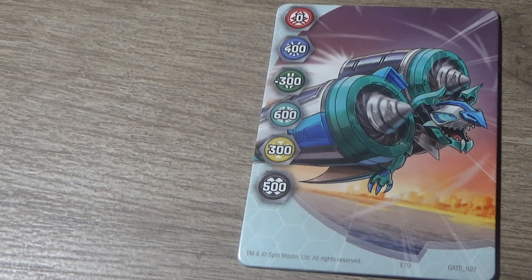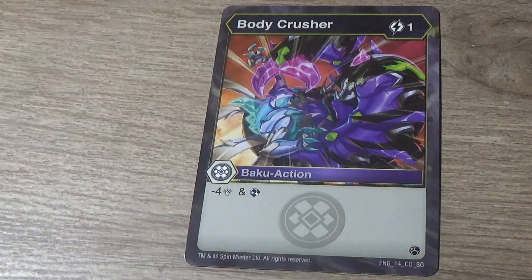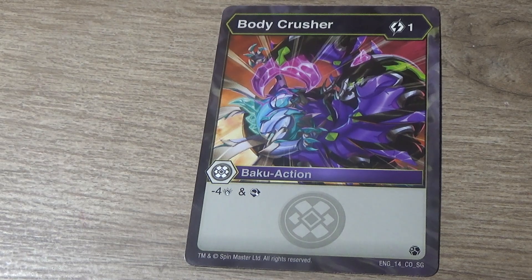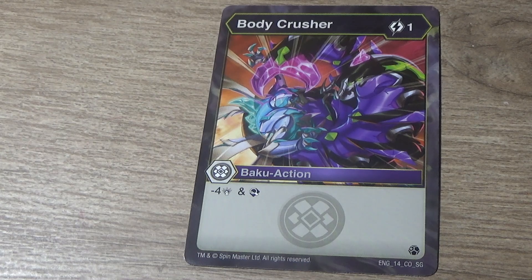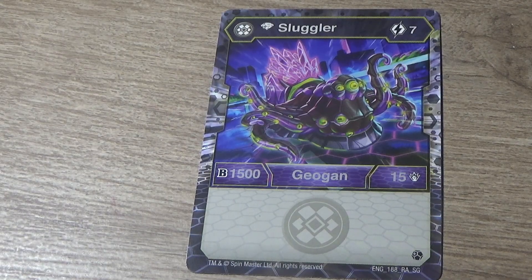With that let's move on to the next content. Here is the first ability card called Body Crusher. It's a 1 cost and it will allow you to negate 4 damage from your opponent and it will allow you to search. This card is from the Secrets of the Geogun set and it is very good. One cost is very cheap.